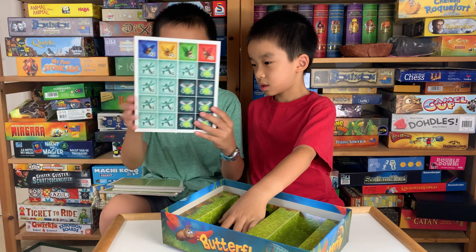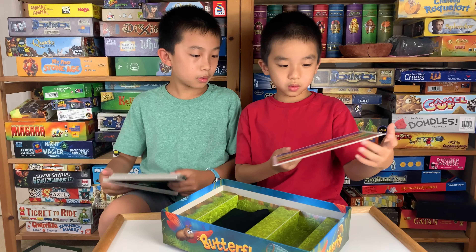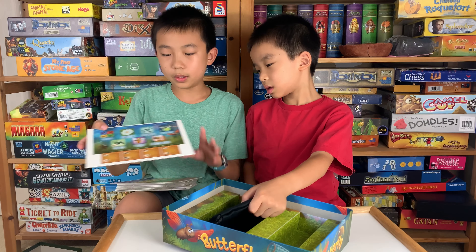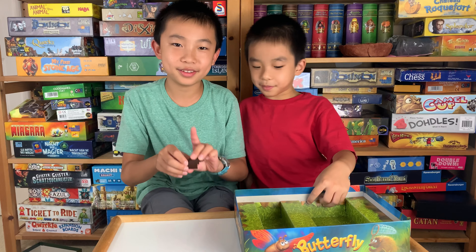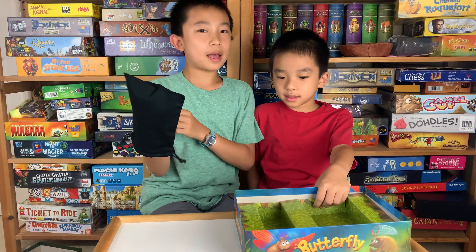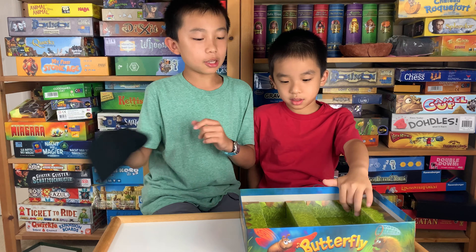So these are many different tiles — there's actually a hundred. These are dragonflies, and there are different colored butterflies with different numbers. These are the game boards over here. There's a hedgehog piece — oops, that's a porcupine. And there's a bag, so I'm assuming we'll be putting the tiles in here. And that's all for Butterfly.